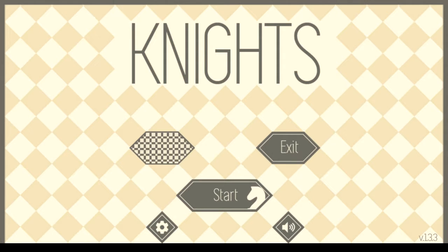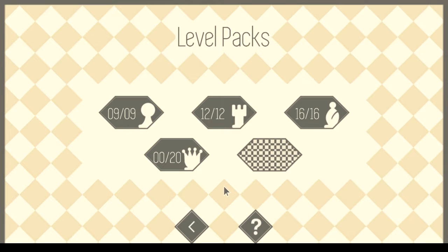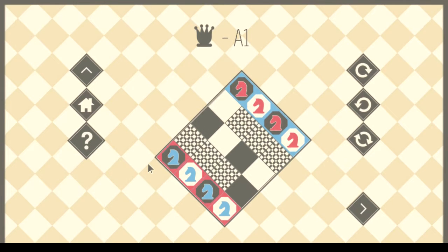Welcome back. We're going to continue playing Knights, picking up where we left off yesterday. Yesterday we played all the pawn, rook, and bishop levels. Today I assume we're going to play the queen and king levels. Note that these boards are larger and presumably more challenging. Starting with this one — this one looks pretty epic.